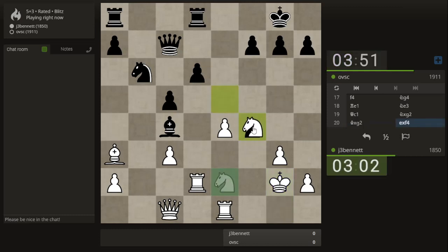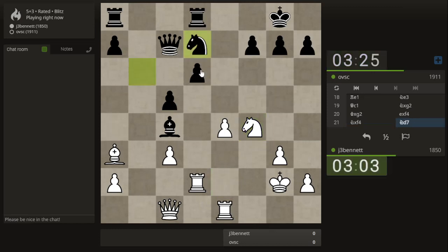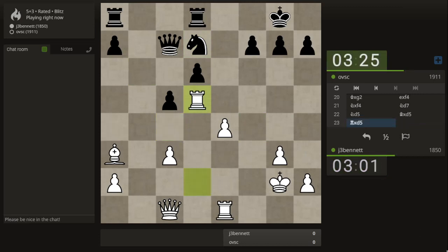Now he takes. This looks like a good square for my knight, but I guess he can take it. If I could double my rooks here and distract his queen, maybe this pin would re-emerge — but he spotted a good square for his knight. Now I can put my knight here, and if he takes I can take back with the rook. I can bring my queen here and my other rook here, so I can continue to pile up on this pawn.